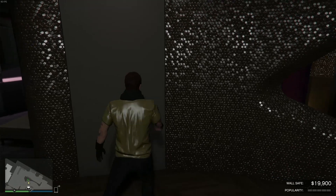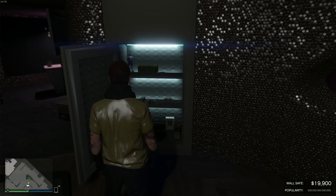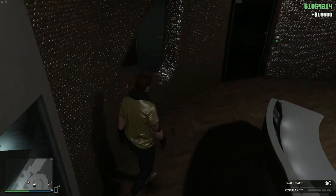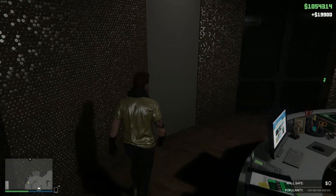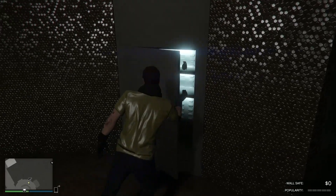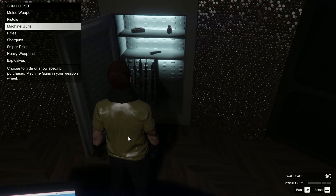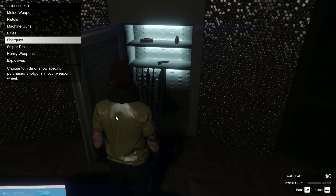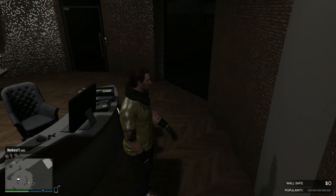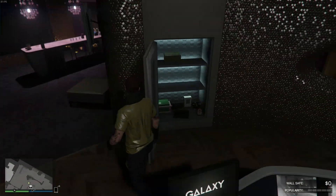Before we end the video, there's actually another secret armory. I've made a video on this in the past but I wanted to throw it in here because this is another gun locker that's not really advertised and doesn't stand out — it's literally built into a wall. If you go inside your nightclub and go to the opposite wall from where your safe is and just walk along the wall, you'll see in the top left it says press right on the d-pad to open up the gun locker. It's another little secret place that Rockstar didn't really advertise. You can see that when it's closed, it's definitely not noticeable at all.